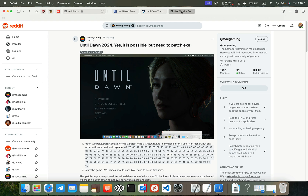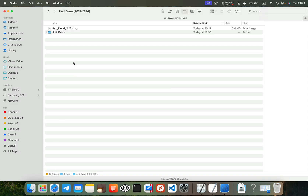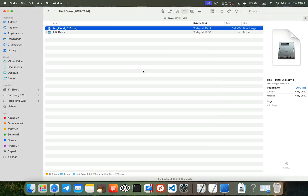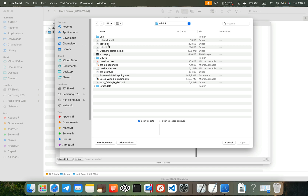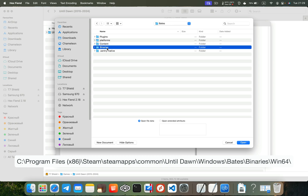First of all, you need to install a Hex editor. I'll be using Hex Fiend. Download it from the website and install it by dragging it into the Applications folder. Then open it, click File, Open File, and navigate to your games folder. For the Steam version of the game, it can be found at the location you see on the screen. Look for a file named Bates Win64 Shipping.